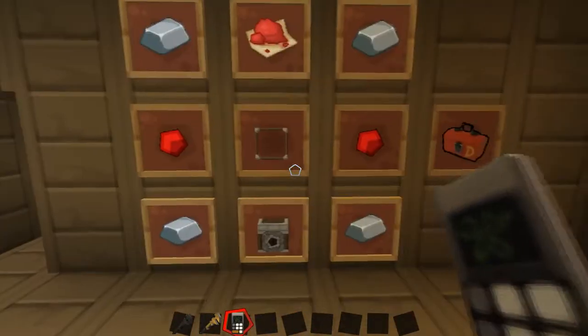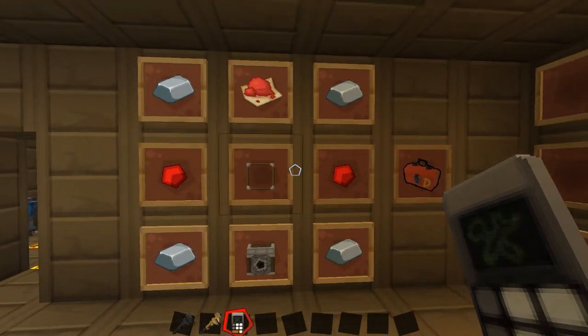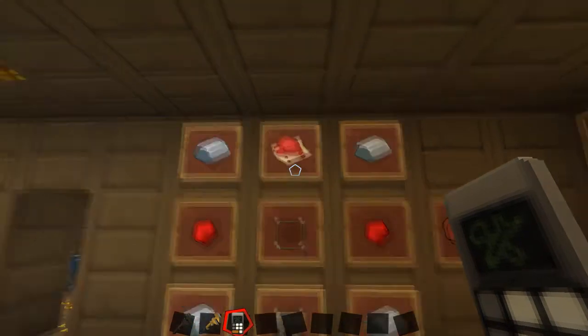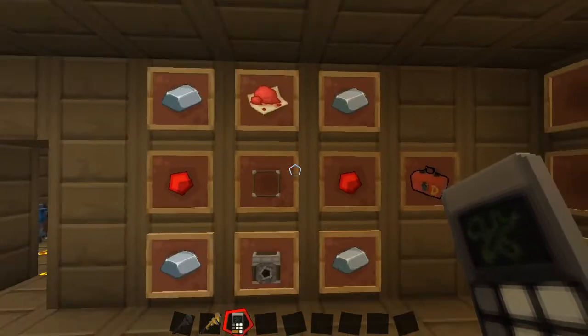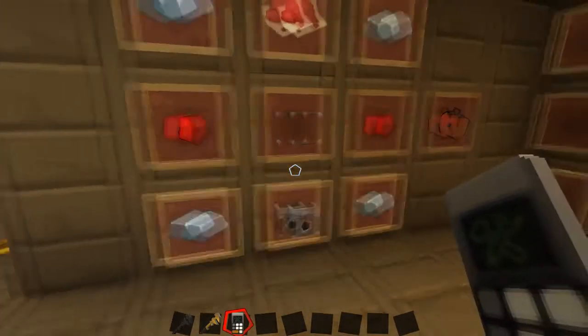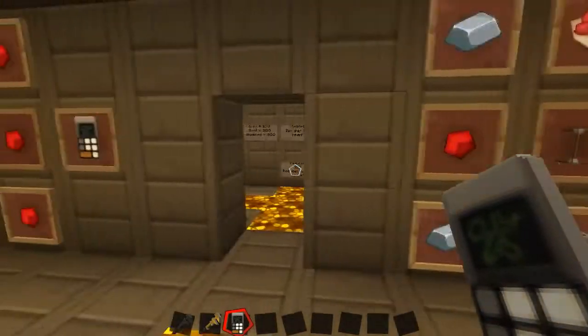These are the dispensers. You don't need to make separate parts for these — it's just one built-in module. It just takes some iron and some redstone as you can see. Once again you can change the dye to lapis if you want the blue one. Nice and simple to make — just a dispenser.